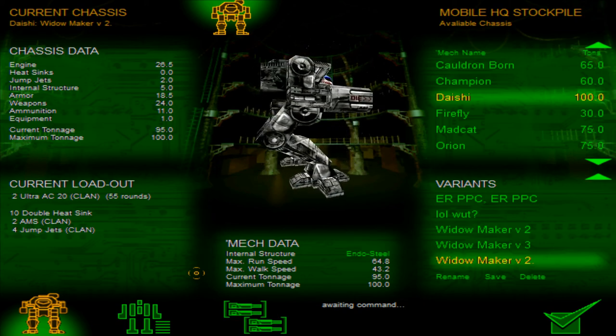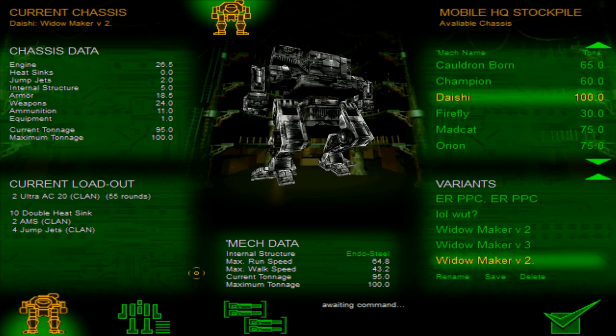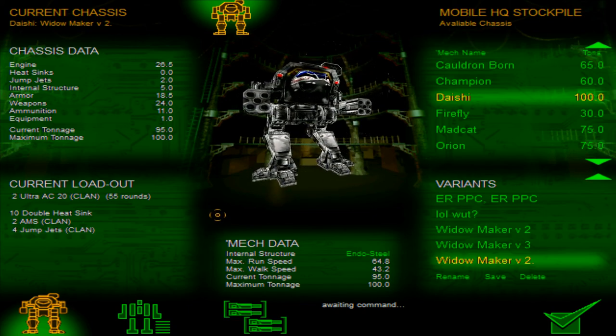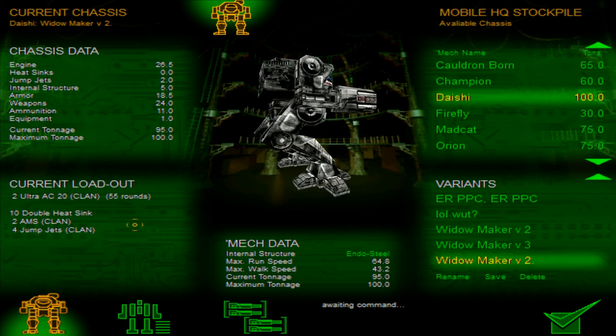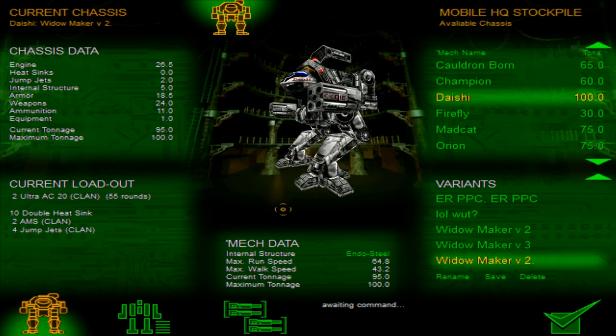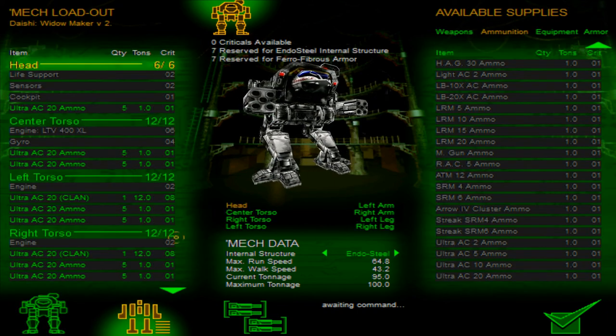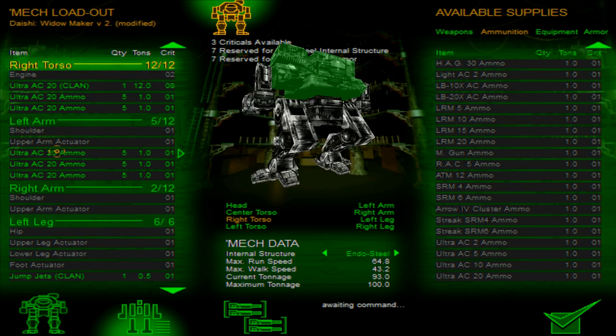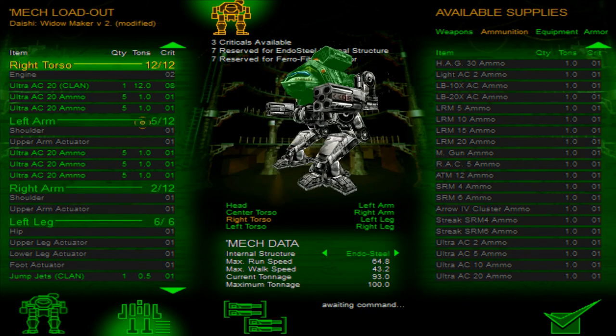Okay, what's up — Random and I are going to do a quick test game to see if anyone else shows up this Sunday. We're playing Ice City. I'm gonna bring two UAC 20s, 55 rounds. Let me take some more ammo. AMS off, actually — let's get some ammo.